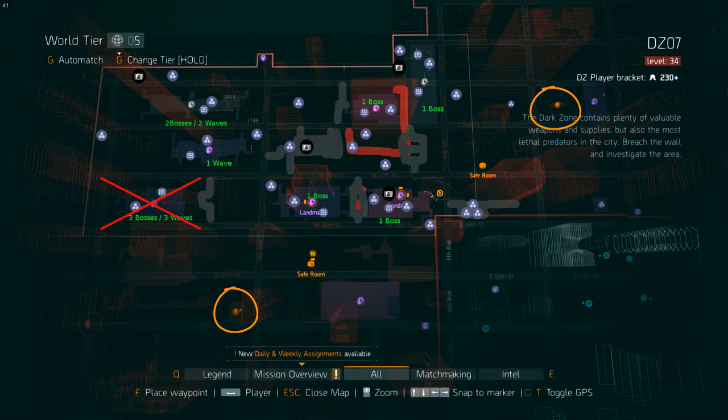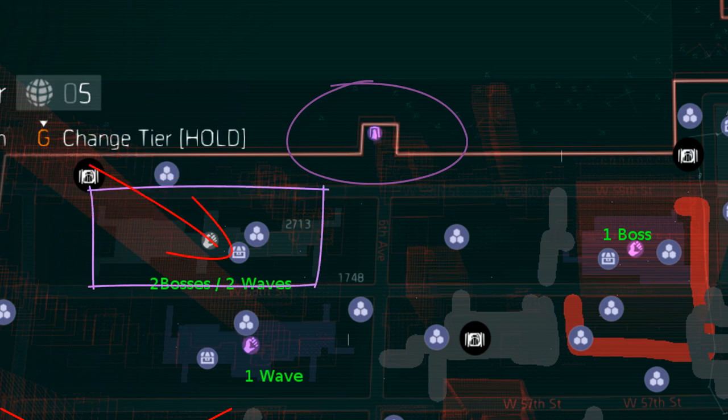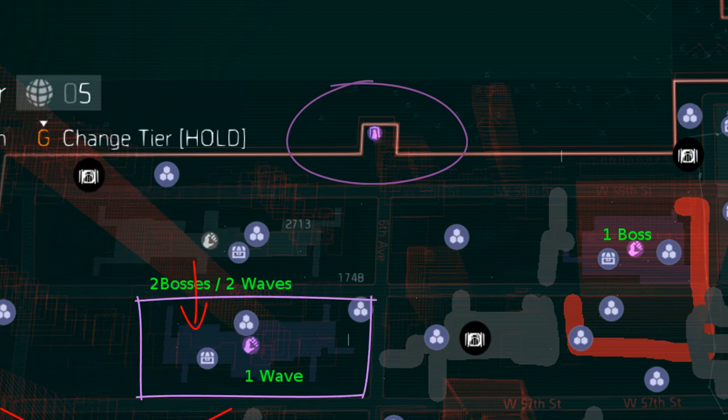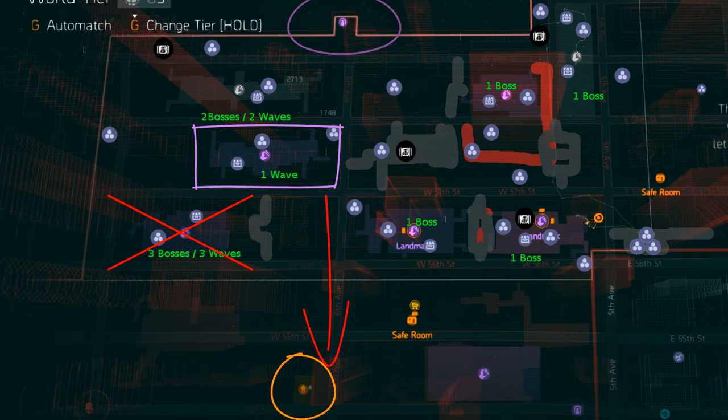However, this is what I came up with — and I'm going to exclude the Opera House, because it's an extraction on its own, so it's not worth mentioning in a route. Every time you go there, you're going to extract afterwards. So there are three routes I came up with. The first one starts in the north at the checkpoint. From there, head west to the landmark and grab the sealed cache on the top left, then clear the landmark and pick up the Dark Zone chest. Then head further south to the next landmark, pick that up, and keep heading south towards Dark Zone 6 to extract, because now you're full.